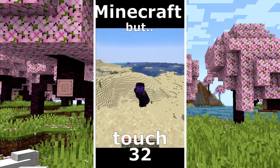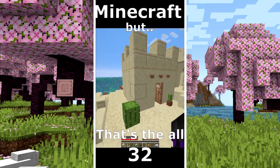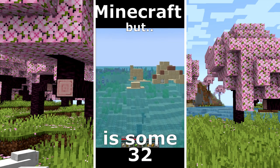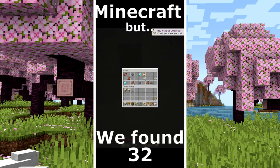Minecraft but I can touch the water. Close to me is a village. I hope to have luck to find diamonds and no. That's the old stuff from that village. I make a lot of food. There is some ruin but unfortunately I can't touch the water. I found a pyramid and we found diamonds.